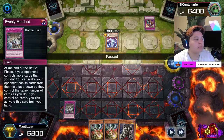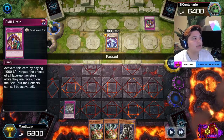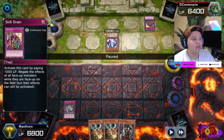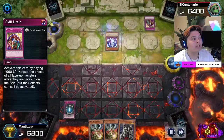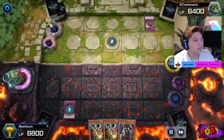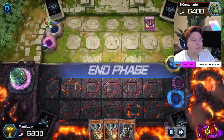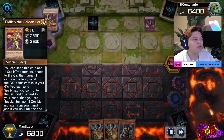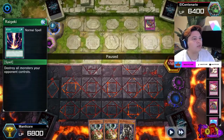I'm in a bad position — he could use his Eldlitch, send Skill Drain to the graveyard, add it back to his hand, special summon it with 3500 attack along with the 1800 Banshee. So I activate Evenly Matched to prevent that. He uses his Banshee's effect. In my opinion, saving Evenly Matched may have been an option, but you don't always know what you're doing in the moment. He draws into a Raigeki, which is useless to him right now, so he sets it.